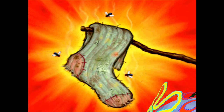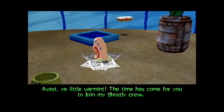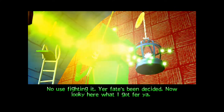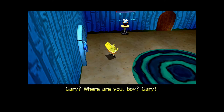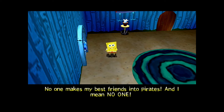The Flying Dutchman returns: 'I've asked you a little payment — the time has come for you to join my ghostly crew. No use fighting it; your fate's been decided.' He takes Gary. SpongeBob cries: 'Gary, where are you, boy? Gary! We'll save him. Why did you take Gary, Mr. Dutchman? No one makes my best friends into pirates — and I mean no one!'